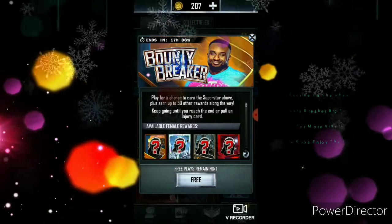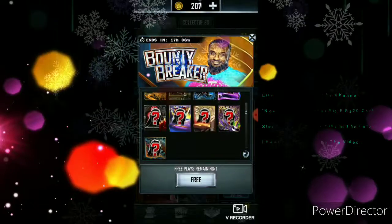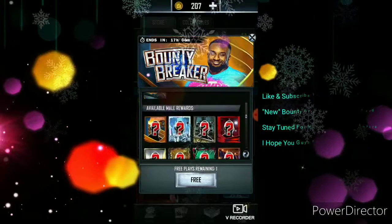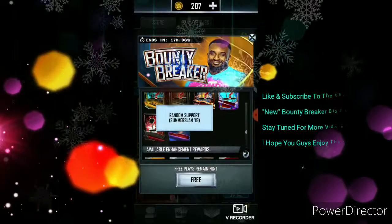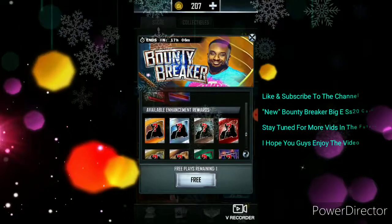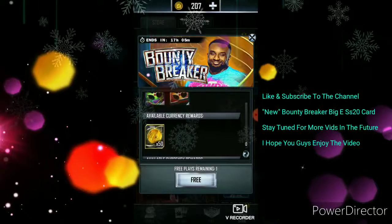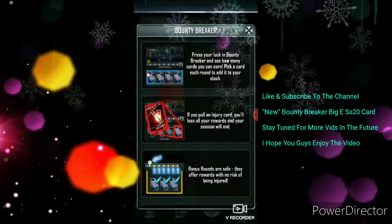You're looking for the big names like Big E and Kofi. The available female reward goes from Titan all the way up to SS20, and the male reward is the same — Titan all the way up to SS20. There's also a Summer Slam 18 tier up to SS20, available enhancement rewards from Titan to SS20, and you get 50 credits and 20 draft picks.